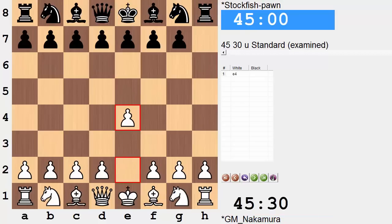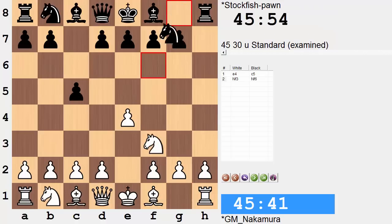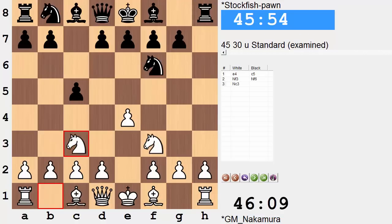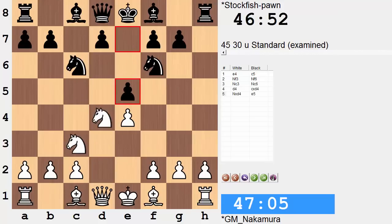The game kicks off with e4 by Nakamura. c5 — I'm not quite sure what we're supposed to call this; I guess we could still say it's a Sicilian. Knight f6, knight c3, knight c6, d4. An open position just like a Sicilian — Sveshnikov we're going into, without the h-pawn of course.